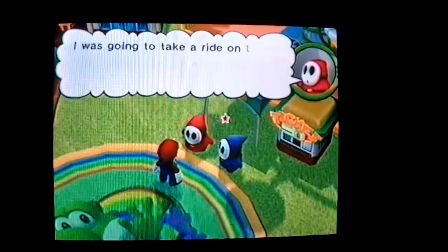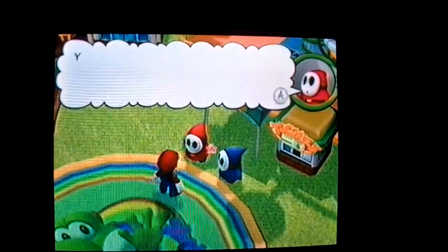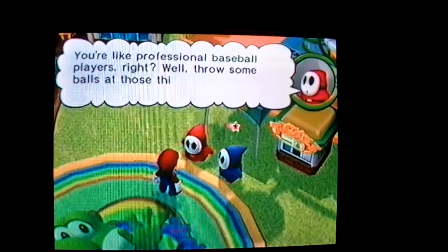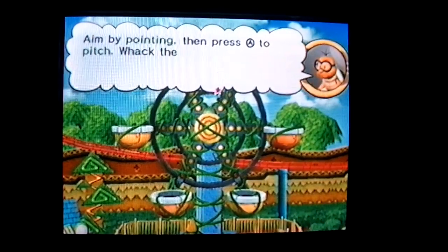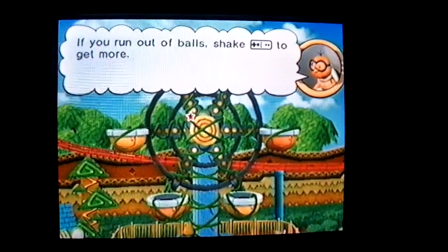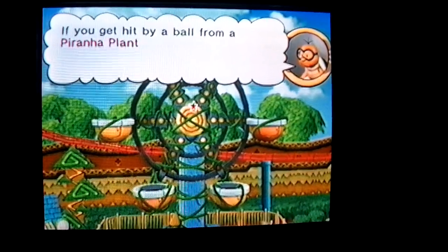I was going to take a ride on the ferris wheel, but the piranha plant got in my way. You're like professional baseball players, right? Well, throw some balls at those things! Aim by pointing, then press A to pitch — whack the piranha plants to defeat them. If you run out of balls, shake the Wii remote to get more. If you get hit by a ball from a piranha plant, you lose. Do be careful!